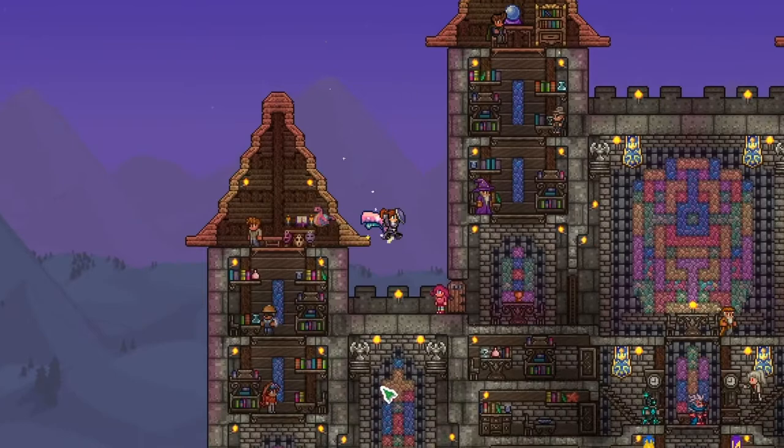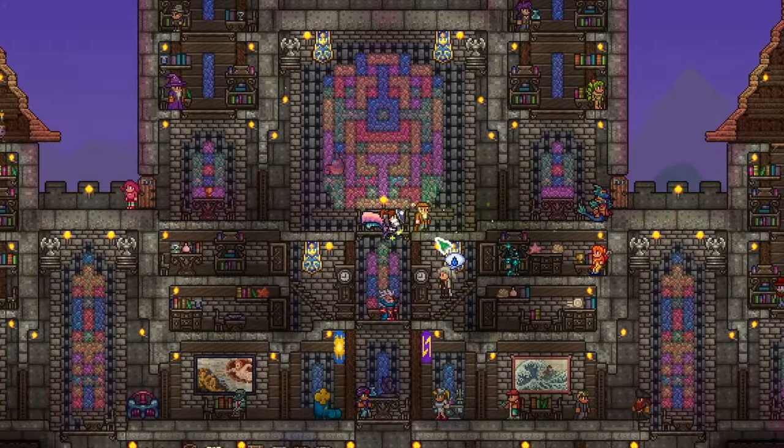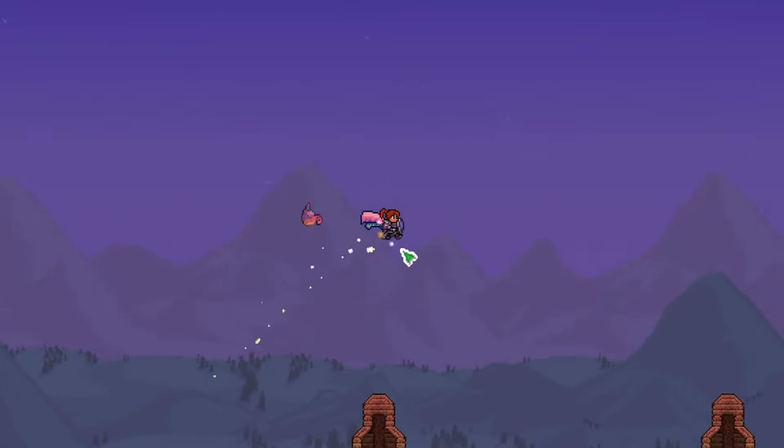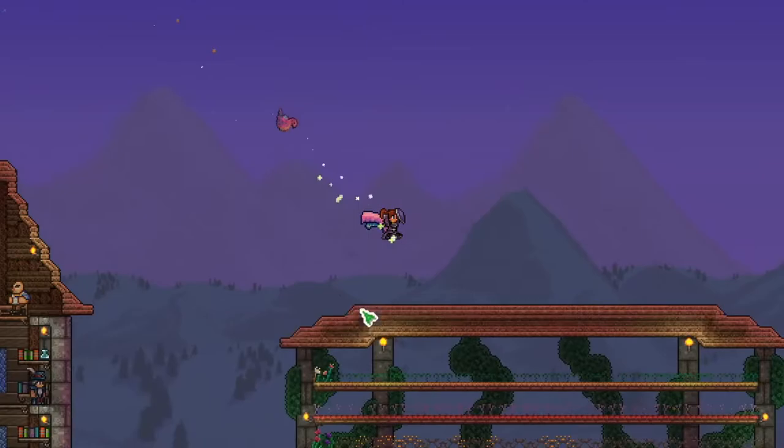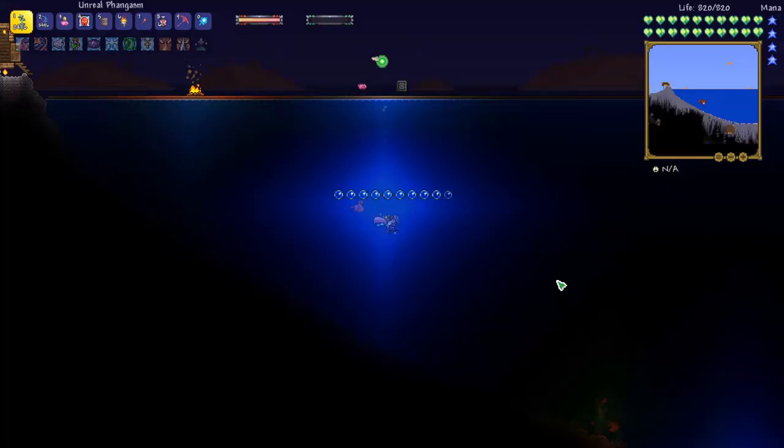Welcome back, this is Rito here with another Anna the Archer Let's Play. We are doing a bow-only playthrough of Calamity on Revengeance Mode. Today, we're going to collect a few items in preparation for our fight with the jungle dragon Yaren. The first thing I want to do is collect the Community, which will require us to fight the Leviathan and Siren boss quite a bit, but it's a really good accessory.